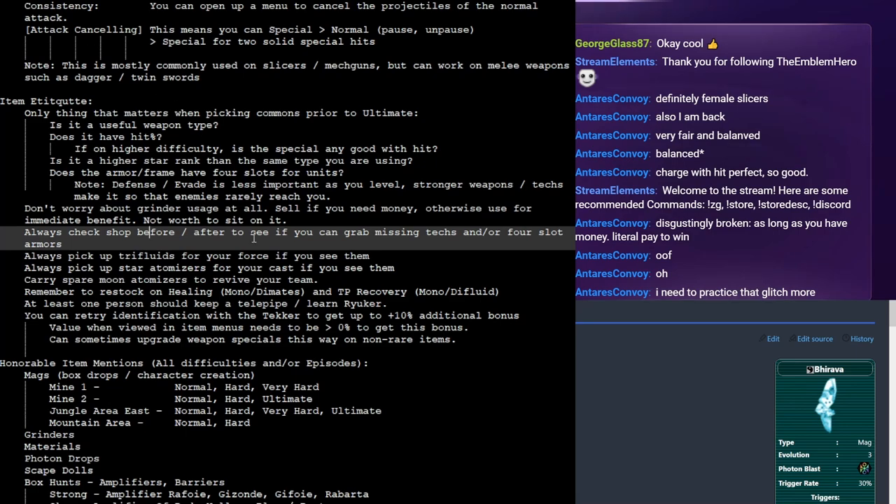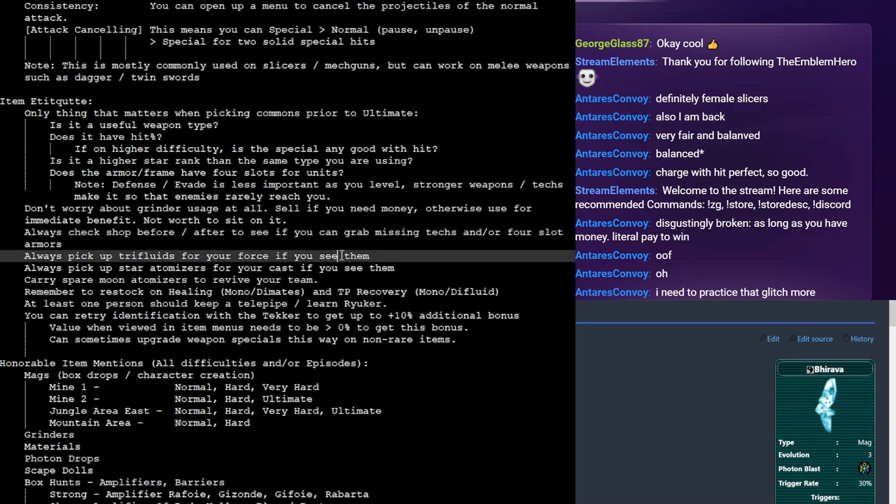When you're starting off the game, please make sure to check the shop before and after a quest. The shop offers some basic techniques that are level-less for new forces — common good finds are Ryuker or Reverser. You want to refresh the shop as often as possible to get some of those. Also good for rangers, hunters, and humans in addition to forces: Resta, Shifta, Deband, Zalure, Jellen if your characters can get them. It almost doesn't matter what level they are.